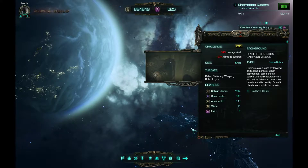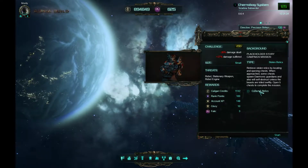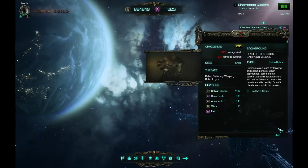The mission type, as I said before, is Stolen Relics - retrieve stolen relics by locating and opening chests. When approached, some chests spawn demonic guardians and will also self-destruct unless the beasts are killed swiftly. Open five chests to complete the mission. As you see, we are facing rebels, so let's jump into the mission right now.